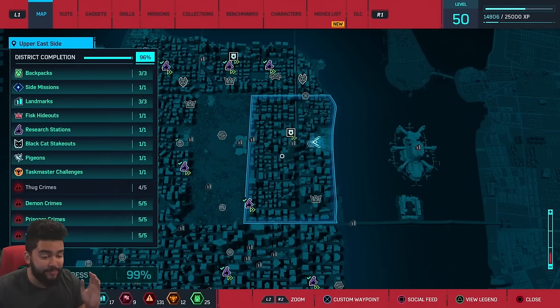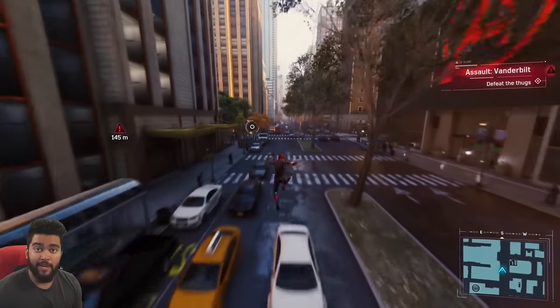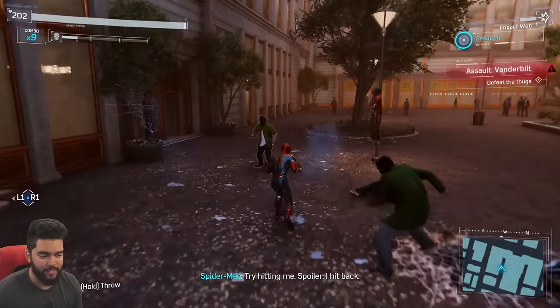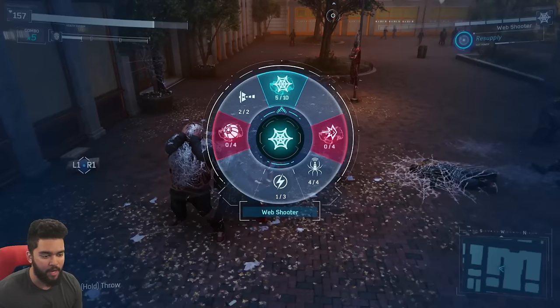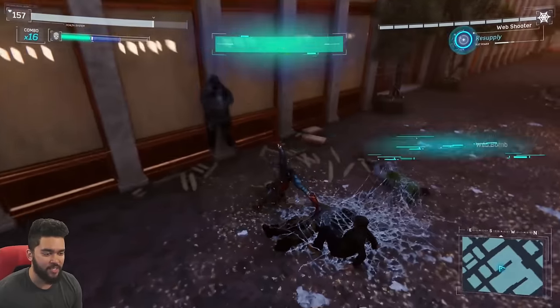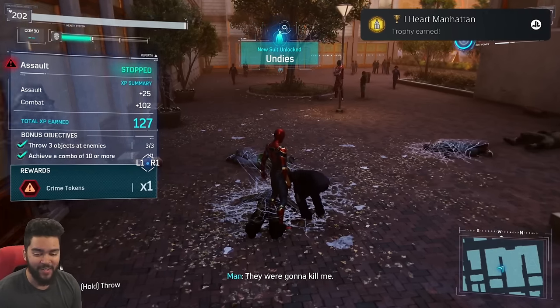We are finally at the final crime. I completed 100% in every other district — this is our final district, Upper East Side, at 99%. We need one thug crime, which is actually the easiest type. I just swung around, clicked my right stick to scan the area, waited for a crime to show up, then went and solved it. I try to make things quick — swing down from the air, take one out, use impact webs and trip mines to get them out of the way faster. There we go — I Heart Manhattan. Feels good.